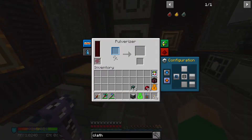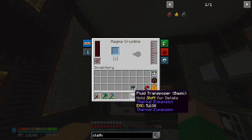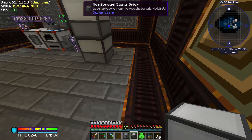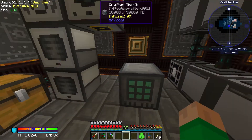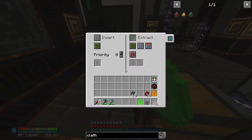My plan was initially to take the output of the magma crucible, run it into a fluid transposer, and use buckets to empty destabilized redstone — because there's a crafting recipe that uses gold, silver, and a bucket of destabilized redstone. However, I think I can pre-combine using the crafter instead. I'll stick the crafter here and feed it gold and silver, setting those slots to insert.